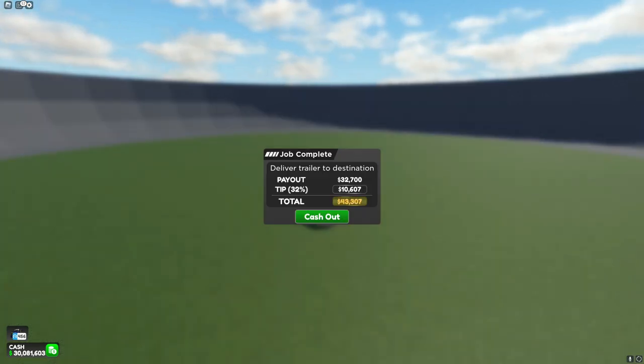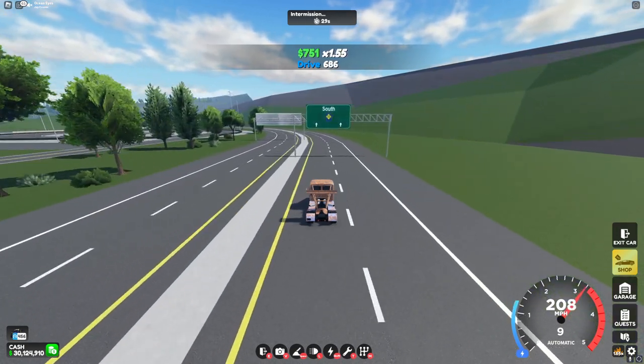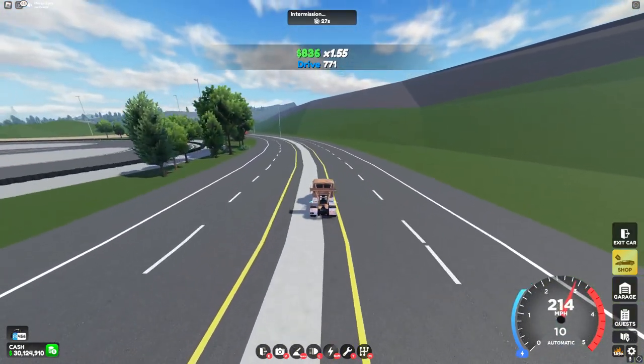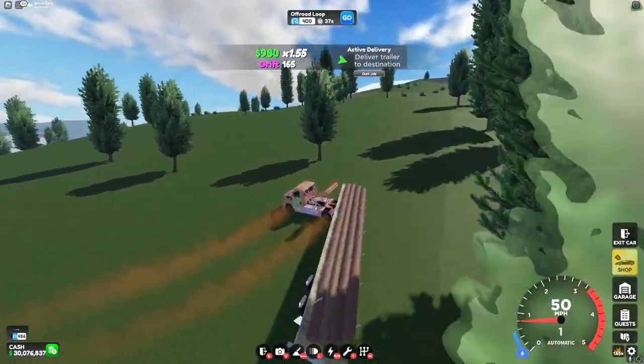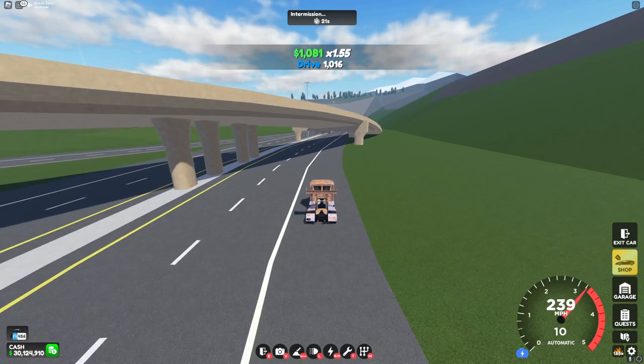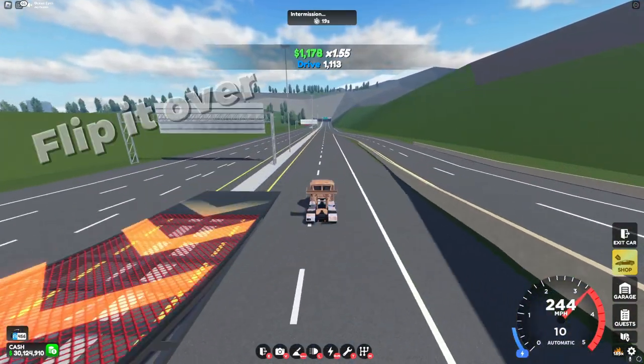As you can see from those few minutes of driving, I was able to make $43,000. The only problem with this, though, is that the trailer is heavier than the truck, so it's going to make it spin out more. And if you take a turn too tight, then you might even flip it over.